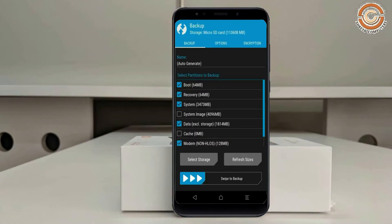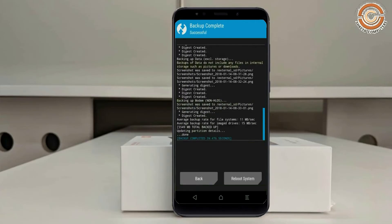Select Backup. We have to choose boot, recovery, system, data, and modem. After selecting these, swipe right to confirm. Press on back.